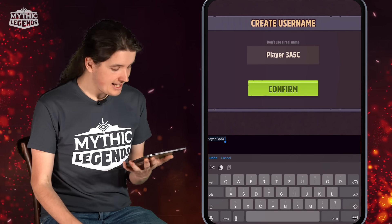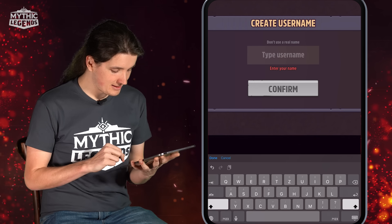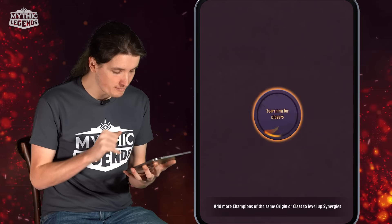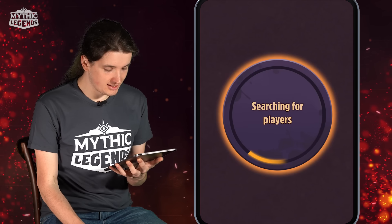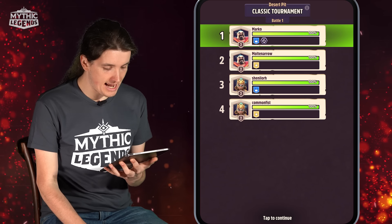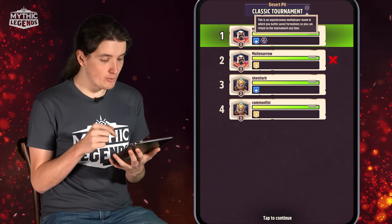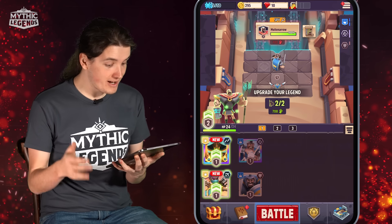We can see everything that we got, and now it's time to choose our nickname. I already said my name is Marko, so I'll just put that in. Let's move into the first real battle in Mythic Legends — we're searching for active players, and we see we've got three different opponents in the tournament. We're going to have to defeat all of them if we want to prevail.